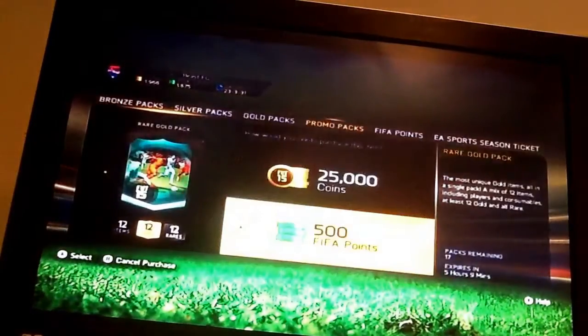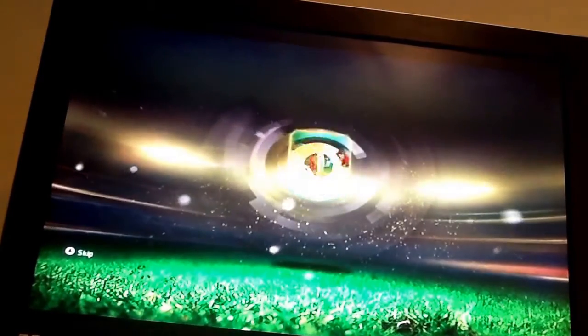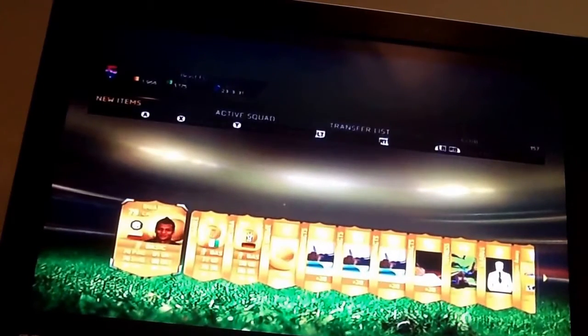I'm going to open one more of those packs — 500 FIFA points. I'm going to do a close-my-eyes pack, so I'm not going to look. I've opened my eyes and I can see an 84-rated player — not bad! There's also a kit in there. Not bad at all, I've got another one.